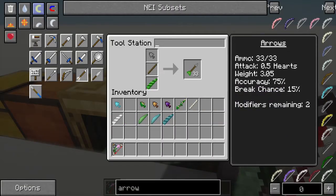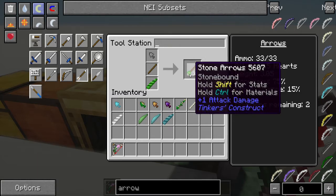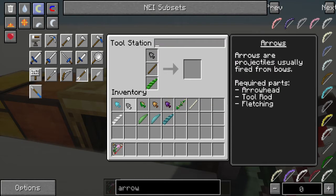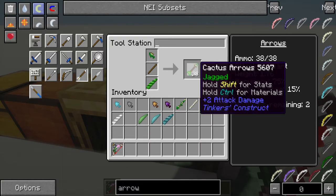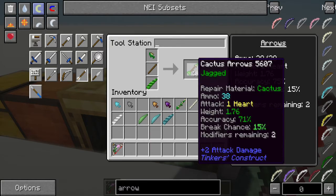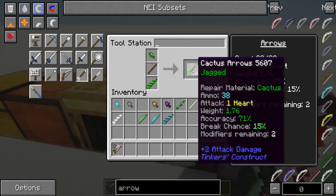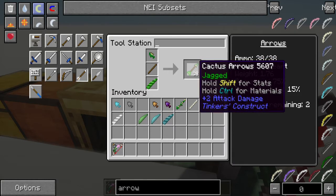Arrows have four primary stats and one secondary stat that depends on play style. It's broken down to ammo, attack, weight, accuracy, and then your break chance. Your break chance is when you're firing and if you miss the target, the chance of the arrow breaking and being unrecoverable. You'll also notice that I create arrows in stacks. This design here makes 33 arrows, which is actually pretty decent size. If I switch it over to a cactus head, you'll see it goes up to 38 arrows. That is actually based on its durability.